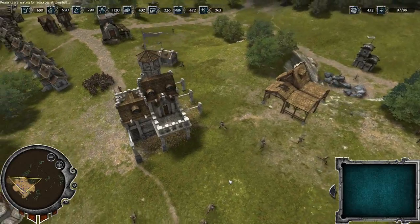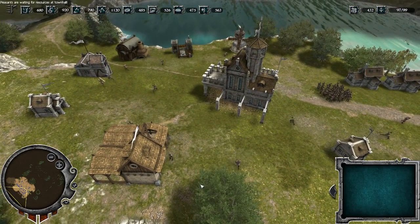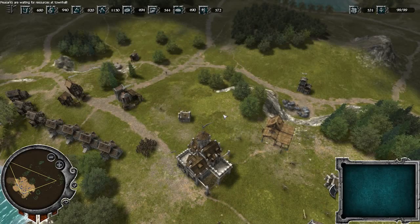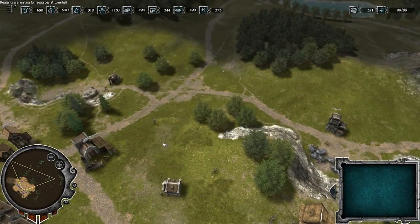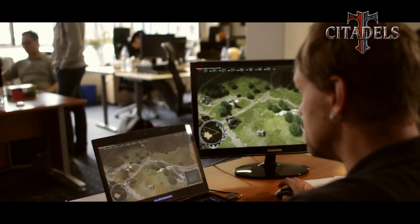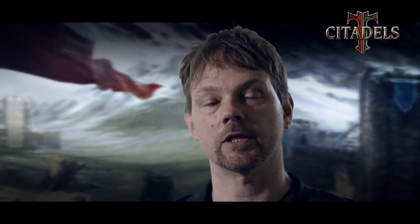So now I've constructed all production buildings and upgraded them to the highest level. I can see there's quite a lot going on in my little settlement. Now that my entire economy is up and running, I will want to try to secure my stronghold with defensive works. That's it for the first part of our series of Citadels videos. Next time, I'll be telling you more about the construction of defenses and castle building in general. I hope you've enjoyed it, and it'd be great if you tuned in again next time.